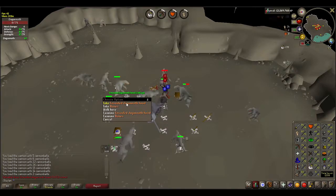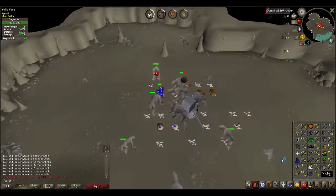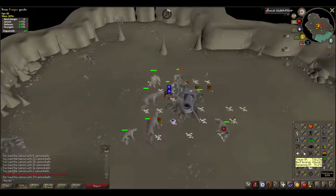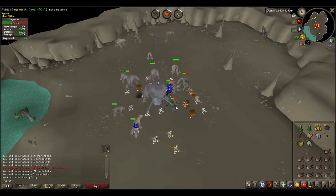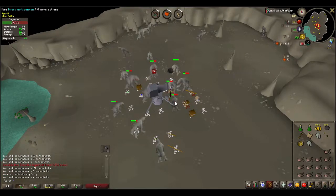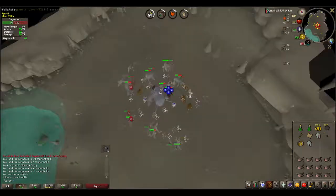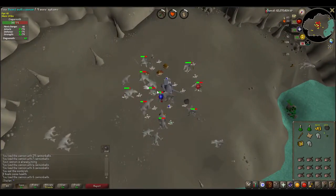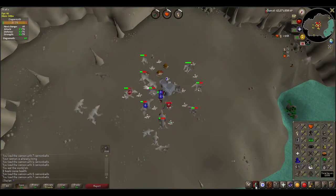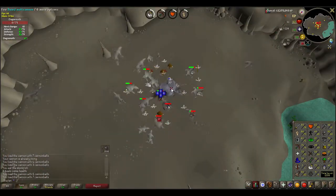Speaking of Ensouled Heads — I'll talk about that now. I did the Ensouled Head method to get 70 Prayer. It was a lot more cost-efficient compared to Gilded Altars. I would recommend anybody to do Ensouled Heads over the traditional Gilded Altar with Dragon Bones method. It saved a lot more money and gave a lot more XP too.